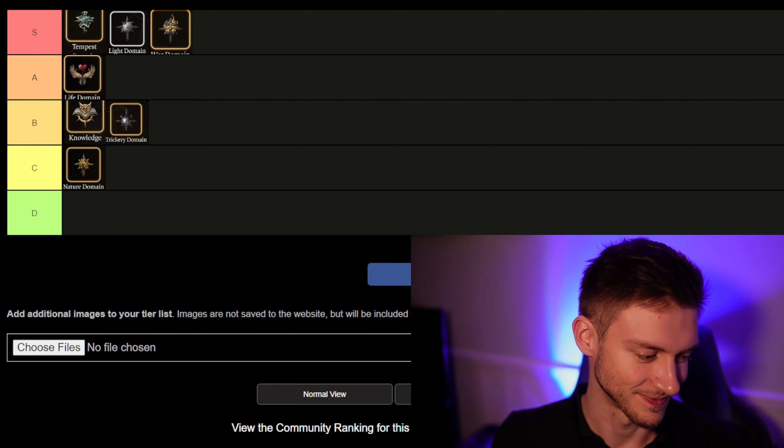So Tempest, Light, and War Domains are all extremely useful. I would say Tempest is by far the best, with Light not far off — the Light Cleric is really good too. The Life Domain could be S-tier, but I'd say it's A-tier, just because healing is not as effective as straight-up nuking your opponents. That's my tier list of the Cleric subclasses in Baldur's Gate 3. Let me know your thoughts. If you found this video fun or useful, please hit the subscribe button below, and I'll see you in the next video.